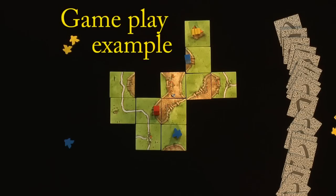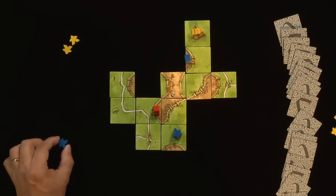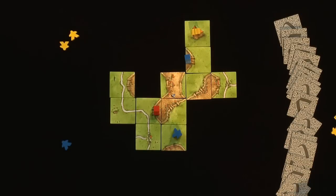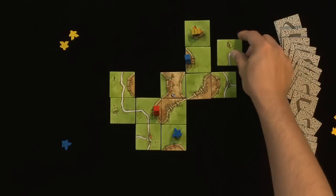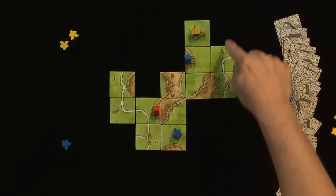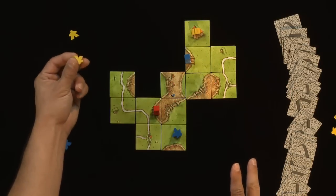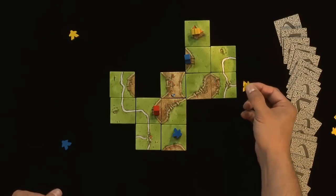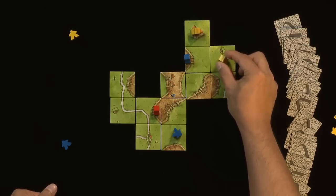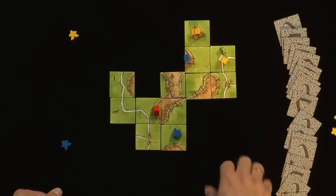Let's look at an example of how gameplay might progress. Let's pretend this segment is part of a much larger board, and a number of followers have been placed such that Blue only has one follower available, Red has none, and Yellow has a couple. It's Yellow's turn. They draw a tile and decide to place it here, partly because it helps with the cloister situation — remember, a cloister needs tiles all the way around it to complete. That's step one: place the tile. Step two: if they have a follower and want to, they can lay claim to any valid spot — a farm there, a farm there, or a thief on the road. Let's put a thief there. Step three: if there's any scoring to be done, you score it now. In this case there is none, so the turn is over.